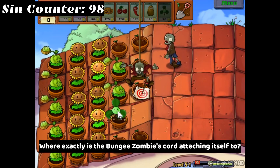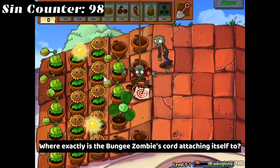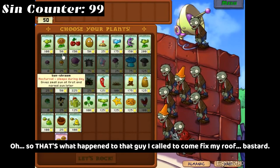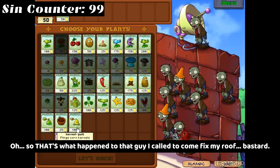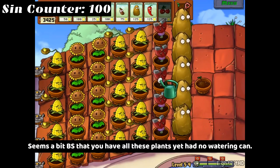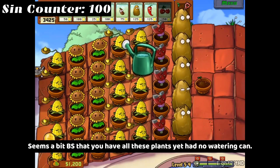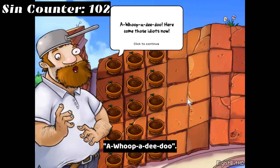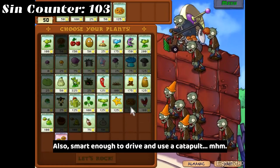Where exactly is the bungee zombie's cord attaching itself to? Oh, so that's what happened to that guy I called to come fix my roof — bastard. Seems a bit BS that you have all these plants yet had no watering can. Wait — so they do have to grow first. Then why the hell do the ones you use in battle not have to? A whoop-a-dee-doo. Also, smart enough to drive and use a catapult — mhm.